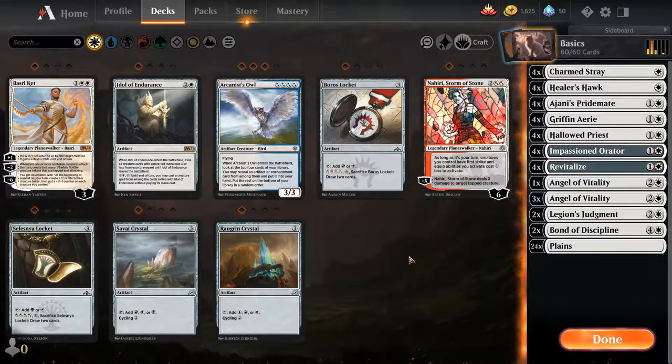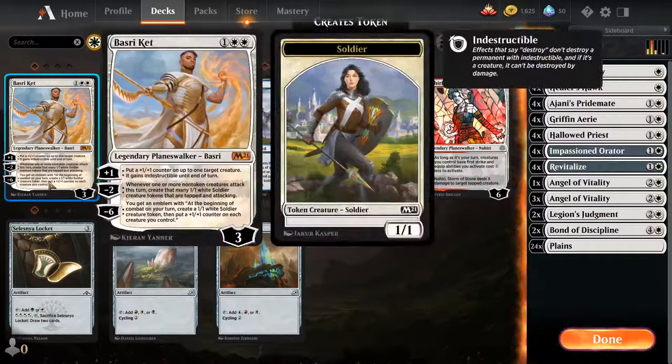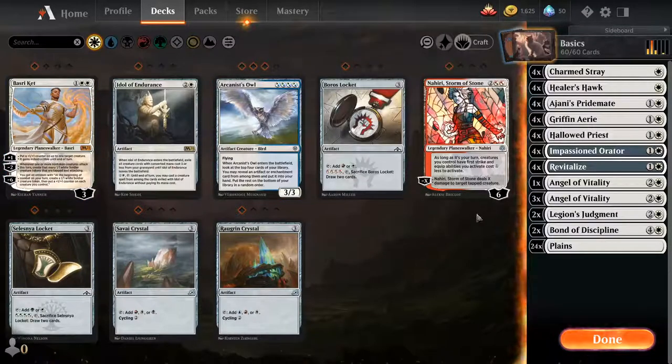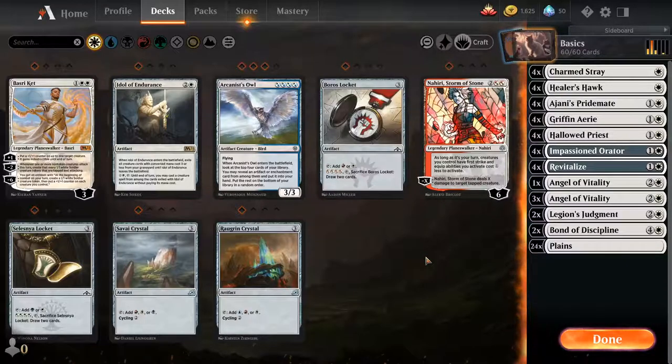In a way, planeswalkers are kind of like players — they have a certain amount of health called loyalty counters. For example, a boss might have three and a hero would have six. They have abilities that adjust loyalty: you can get plus one loyalty counter, minus two loyalty, or minus six loyalty counters, and so on.